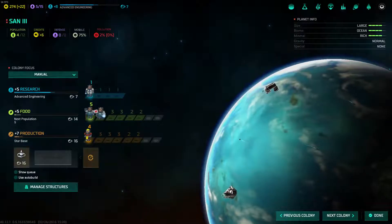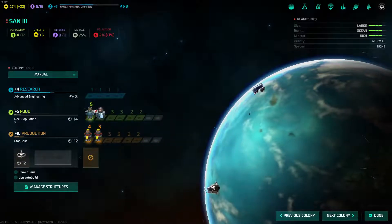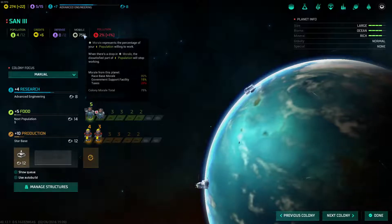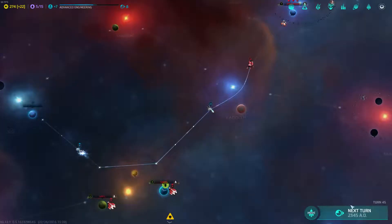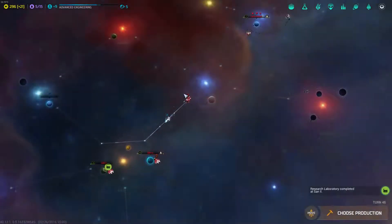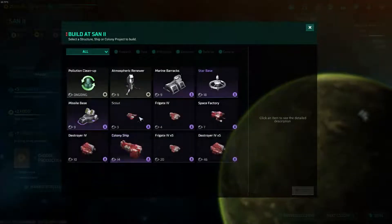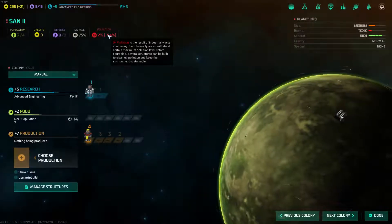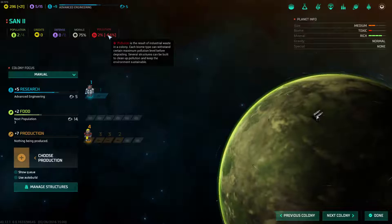We got our population there. We got a worker on strike — that's a problem. I'm going to build a starbase there. Why are you on strike? Nothing I can do about that right now. Minus 64% — not sure what that means. I'll have to look that up at some point.